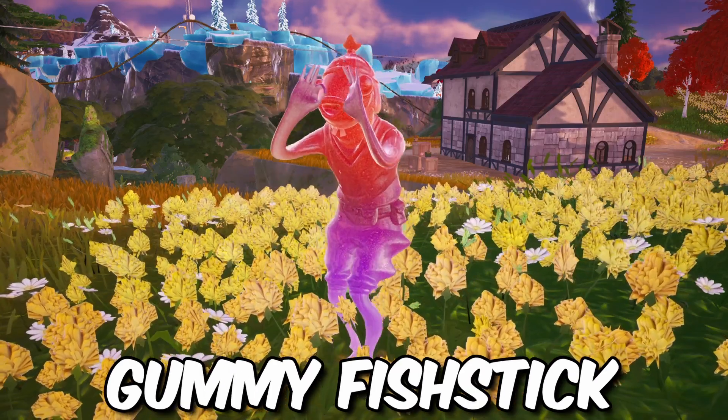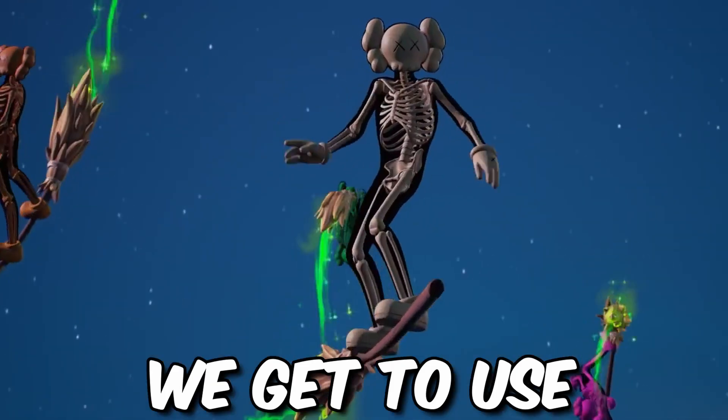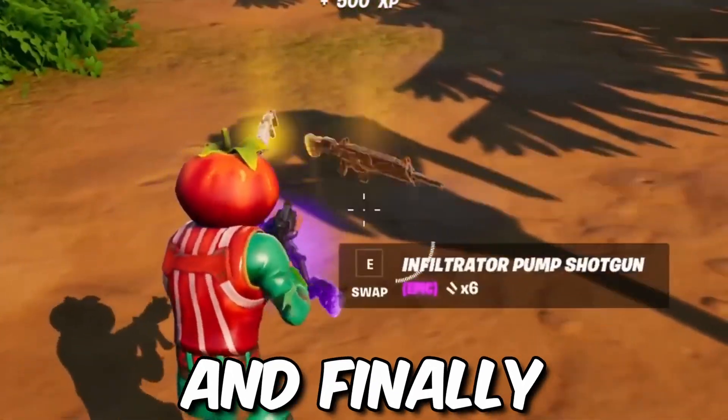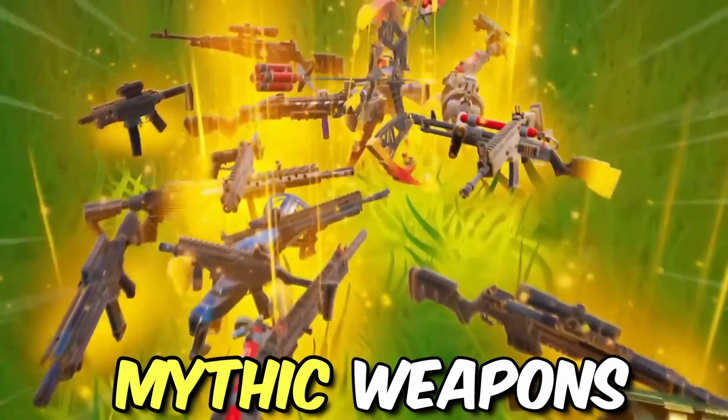If we get Gummy Fish Stick, we can use Rare Weapons. If we get Jack Skellington, we get to use Epic Rarity Weapons. If we get the Driftwalker skin, we can use Legendary Weapons. And finally, if we get the Cato Thorn skin, we can use Mythic Weapons.